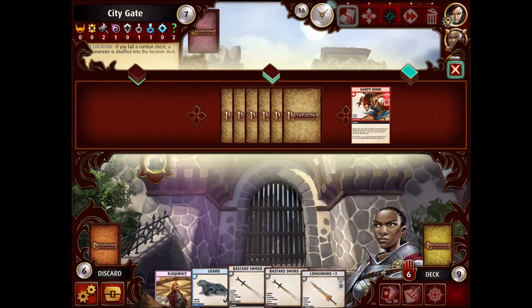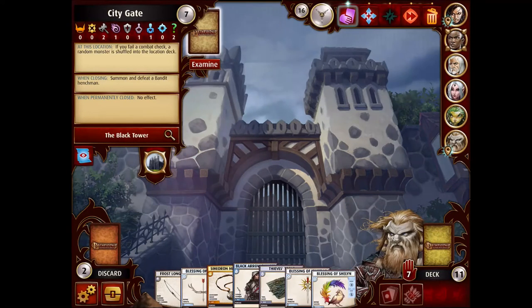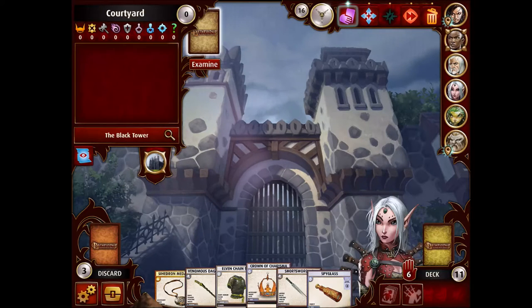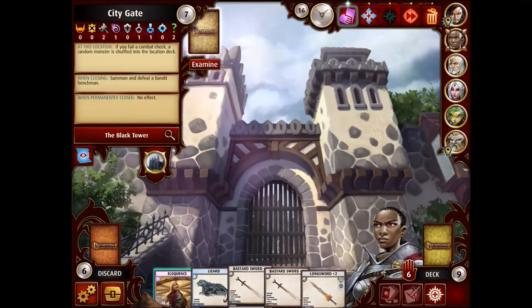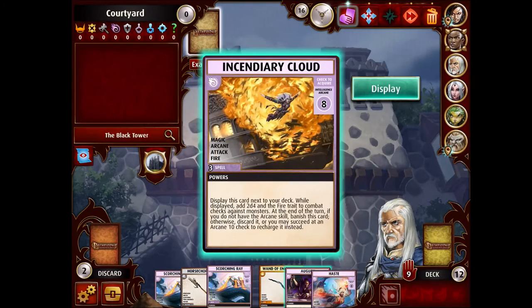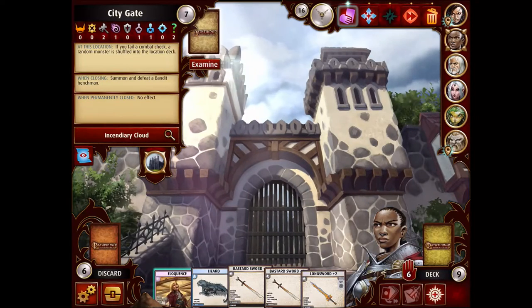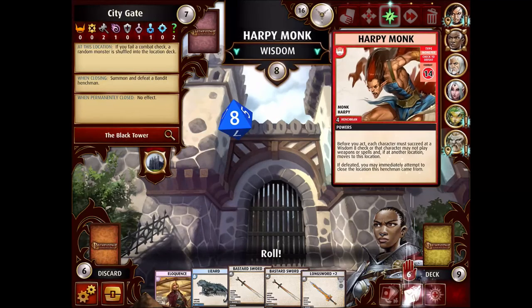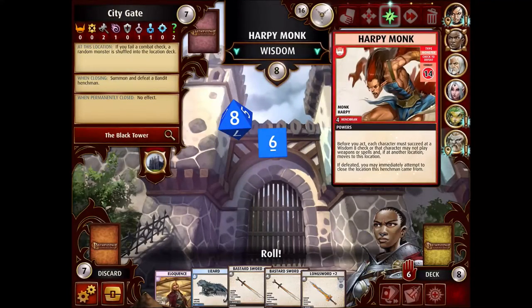Harpy Monk! Who wants to fight a Harpy Monk? Is it you, Scylla? Oh brother. Harsk won't help you, but we got an Aid that can help, and we got Incendiary Cloud that can help. You know what? What I'm going to do is play Incendiary Cloud now because I won't be able to play it later after failing the check. This is a little trick you can use with these display spells — you can play them when you're not in combat, which allows you to essentially get more than one spell played. So now we're going to go ahead and fight this Harpy Monk.